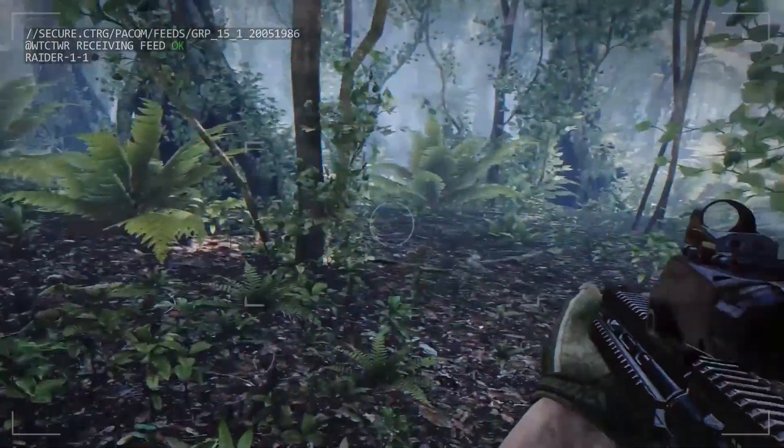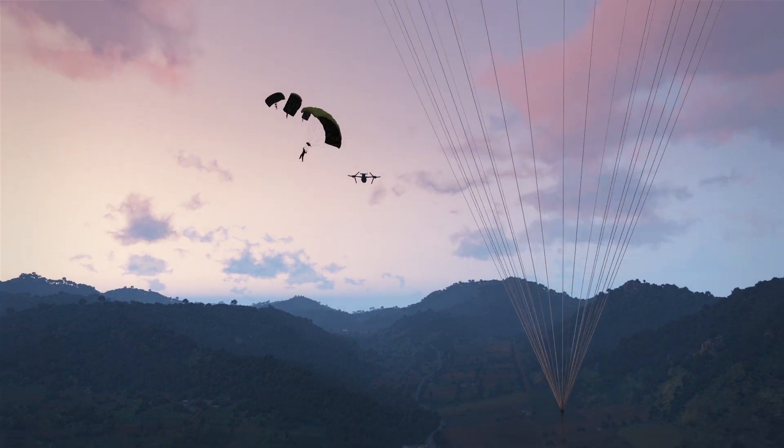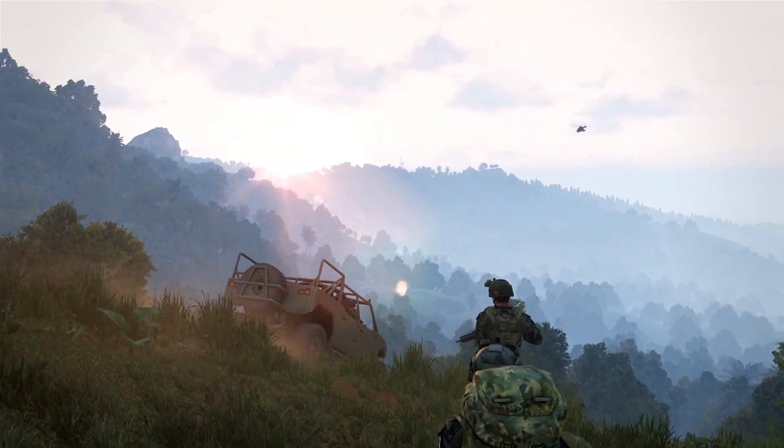It's kind of the product of three years of work all coming together in a nice little package. The standout addition, of course, is Tanoa — 100 square kilometers of this jungly South Pacific terrain. You can put yourself down anywhere on the map, walk an hour in any direction, and you're always going to be finding something new. There are no corridors, no limits in Arma — you just keep going, discover, explore the map. That's the centerpiece of the Apex expansion.